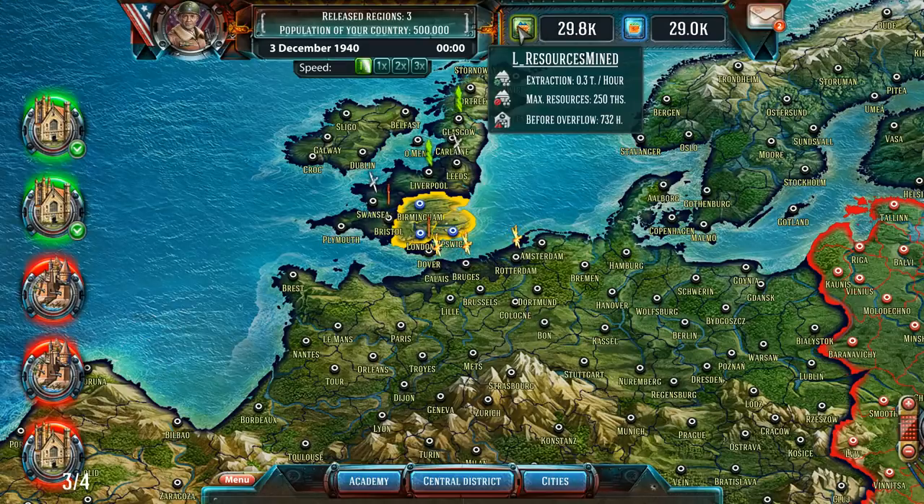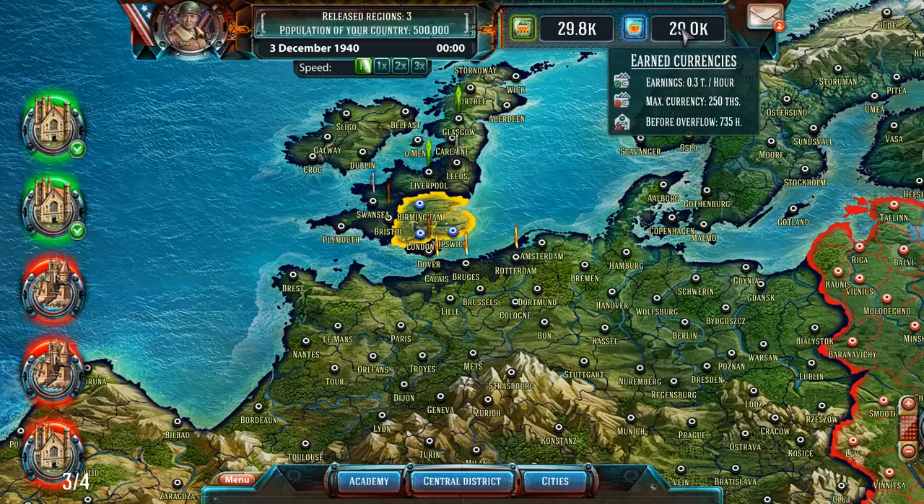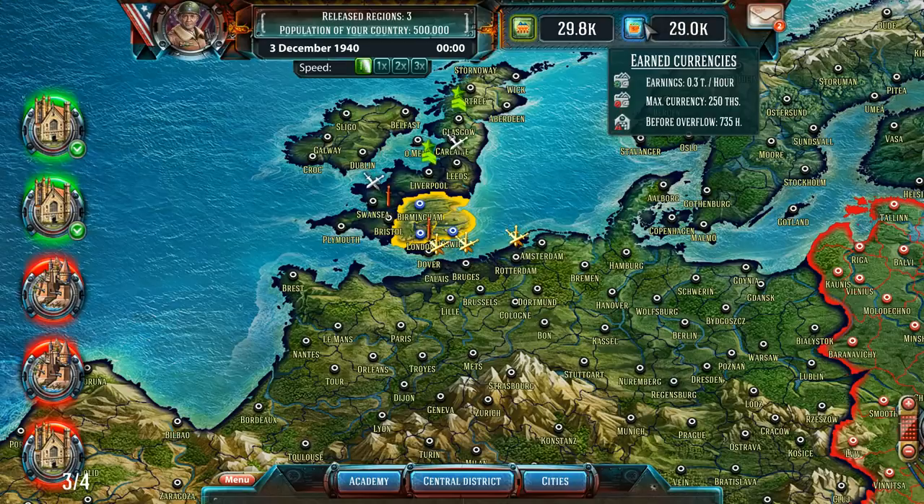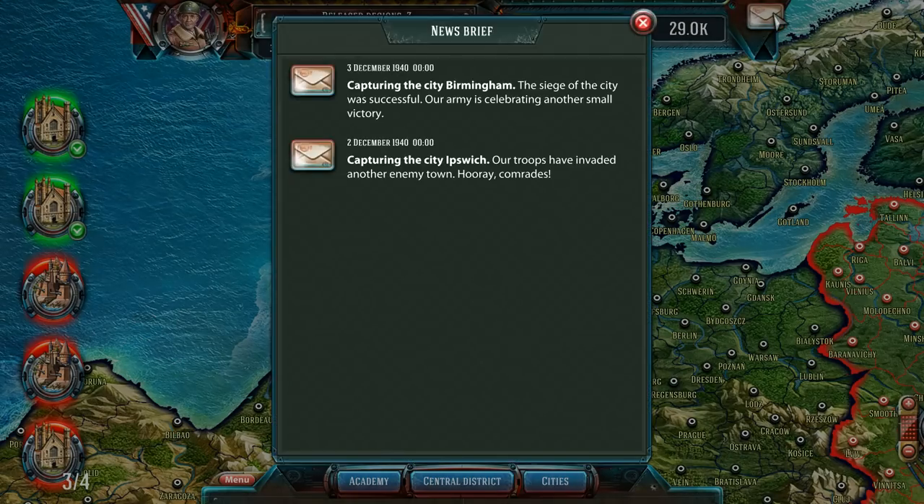Resources mined — extraction is 0.3 tons per hour, max resources 250 THS. This other one is earned currencies. I wonder what the difference is between the two of these. I'm guessing our units are going to require both resources.